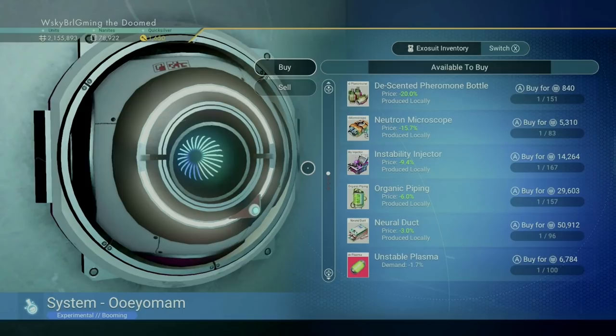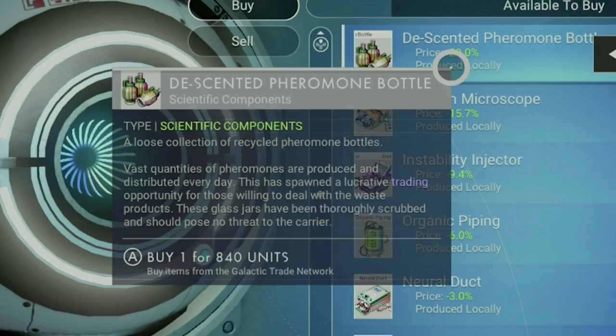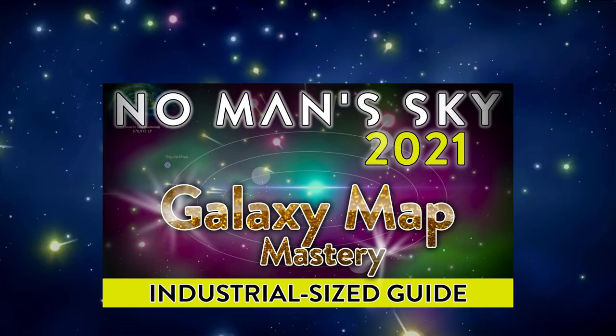Number seven is interacting with the trade terminal and knowing the difference between trade goods and functional goods. For a while I never quite understood what those first few goods were and what purpose they served — they have a distinctive light gray background. Quite simply, you can purchase them in one system and resell in another system for profit. You obviously need to be in the right system to get the most bang for your buck. If you're interested in learning more about trading, I go over this in greater detail in my Galaxy Map Mastery video.